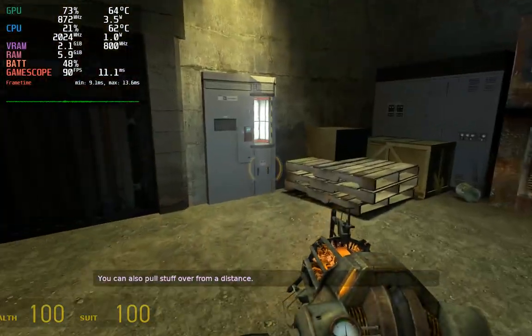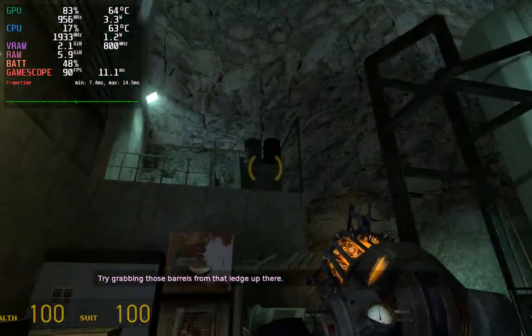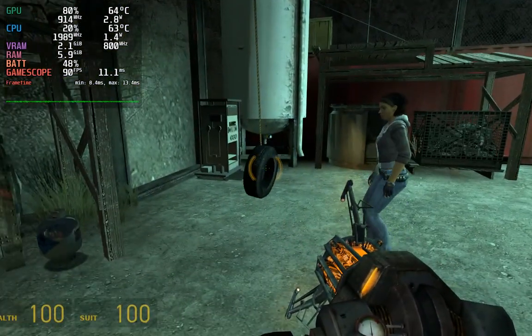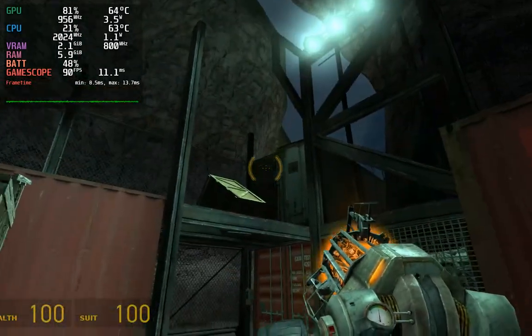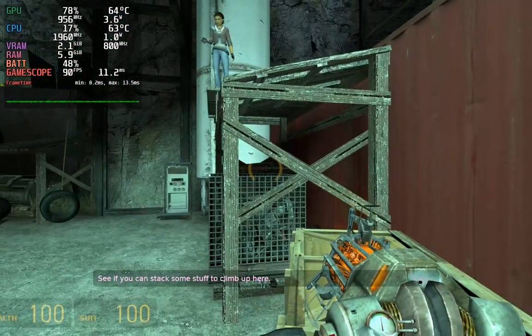You can also pull stuff over from a distance. Try grabbing those barrels from that ledge up there. See if you can stack some stuff to climb up here.